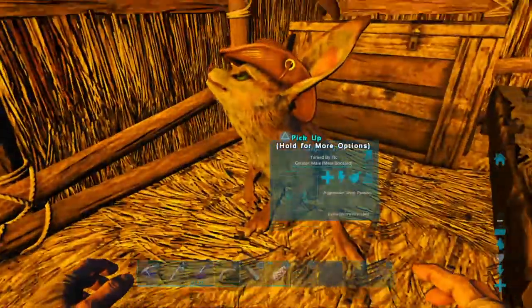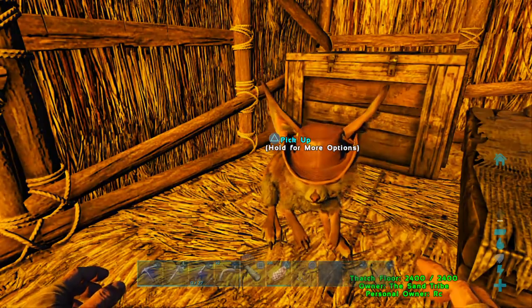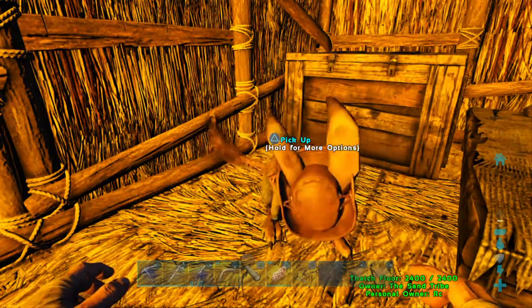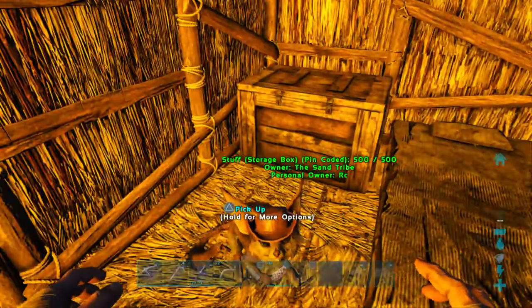I recommend you get one of these cute little things — they're fairly easy to tame. I recommend you have at least 10 narco-berries before you go to knock one out, because they wake up really fast. They only have 30 torpor, but two narco-berries will raise them from one torpor to full.